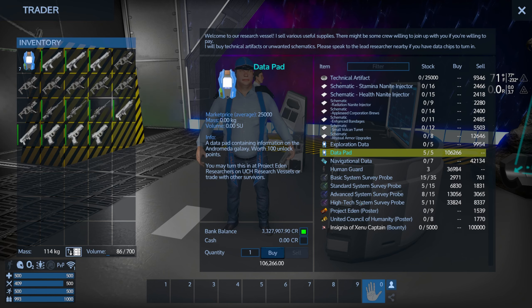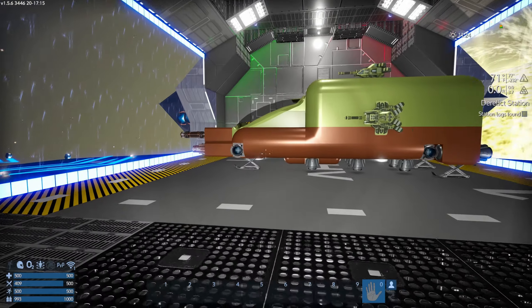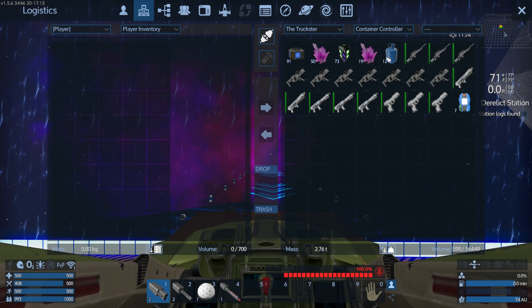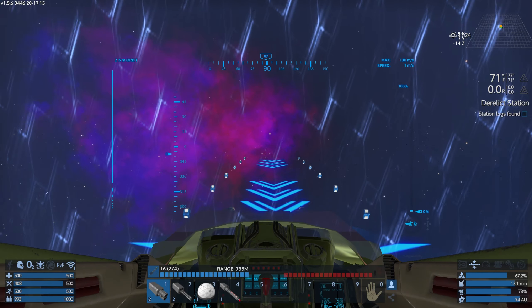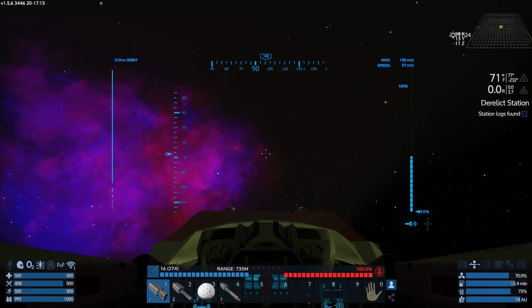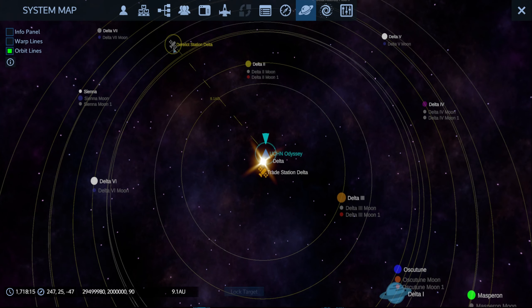I don't know if I need any more of those or not, but this is where you come to get them. I haven't even started the UCH missions — cataloging the different source systems, and planets, and what have you. Alright, so that's all we got. It's time to go killin' — I just love killin'. Let me out, you bastards. Alright, we need to go to the derelict station.